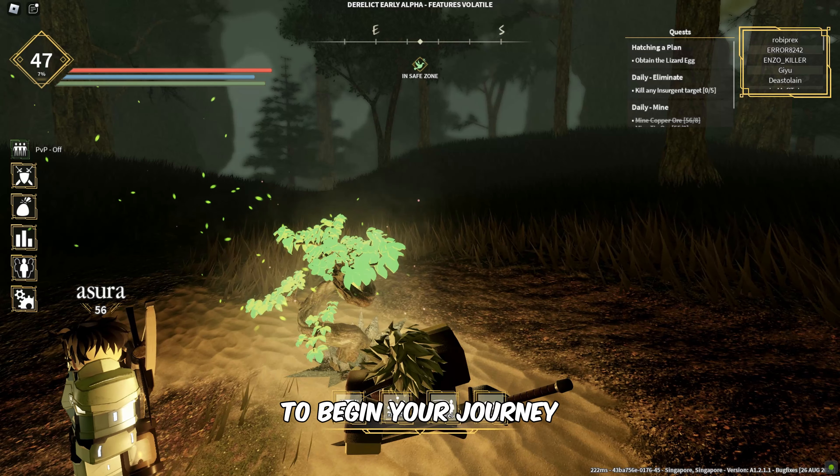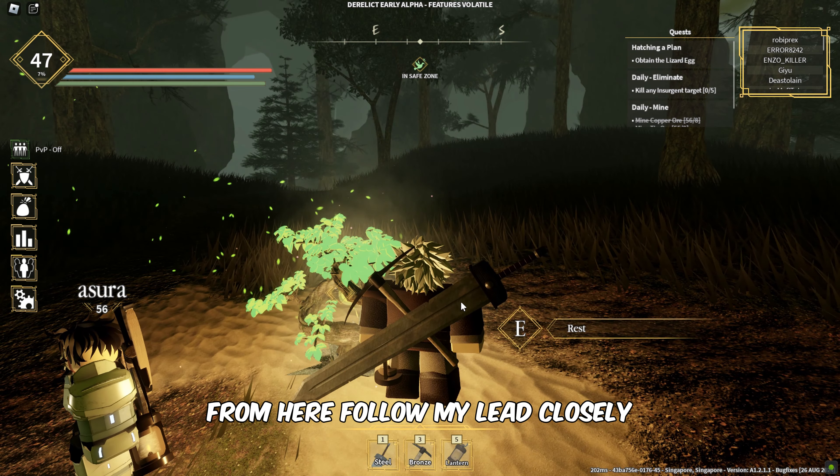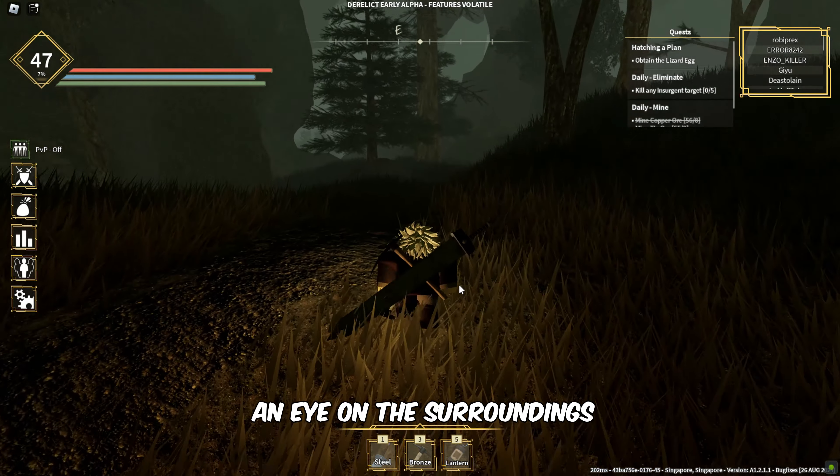Alright, let's jump right into it. To begin your journey to Hollow's Outback, you'll need to start from Hollow's Arch. From here, follow my lead closely. Stick to the path and keep an eye on the surroundings.